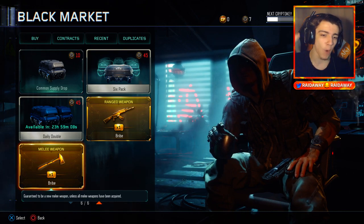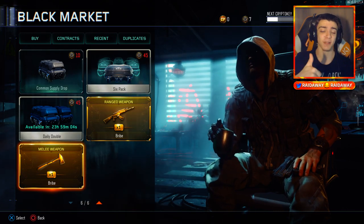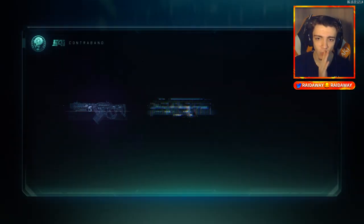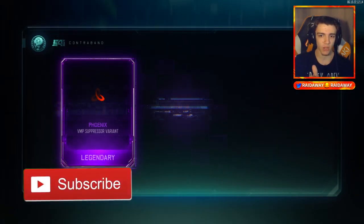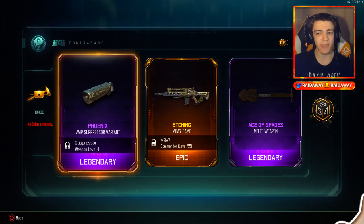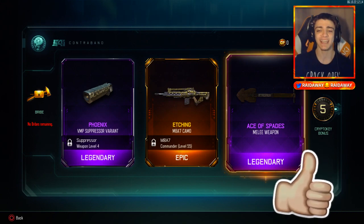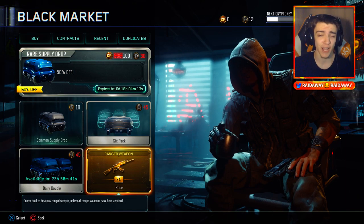Here we go — we can open up the melee weapon bribe right here. Drop a like for supply drop luck. We're gonna open up the melee — let's see what we get. Okay, here we go. Ace of Spades — not too bad honestly. The Ace of Spades, the shovel melee weapon in Black Ops 3 — that's not too bad at all. Definitely not a terrible supply drop.